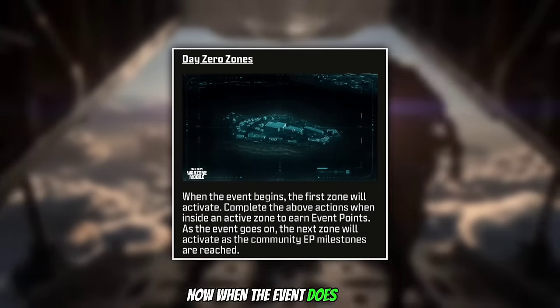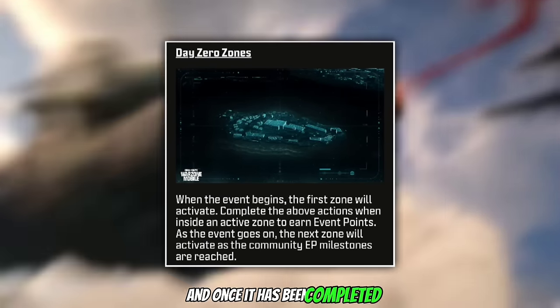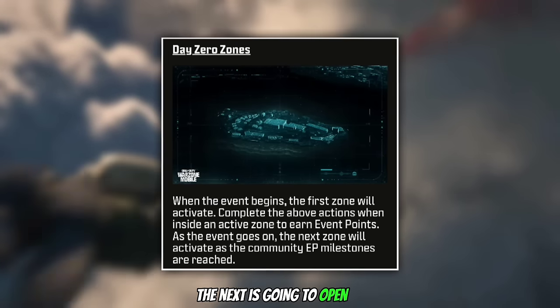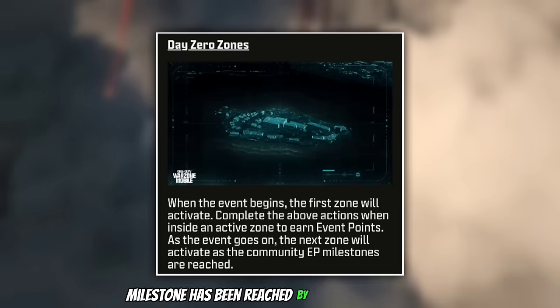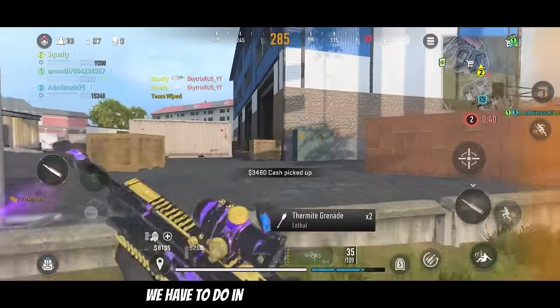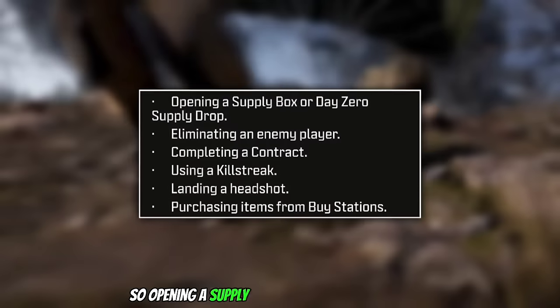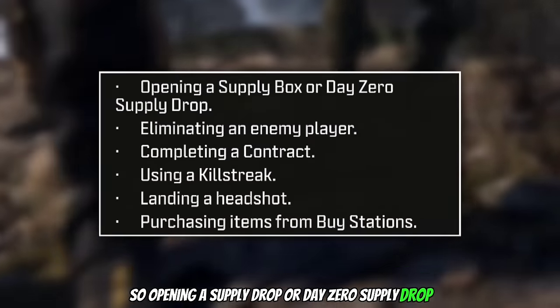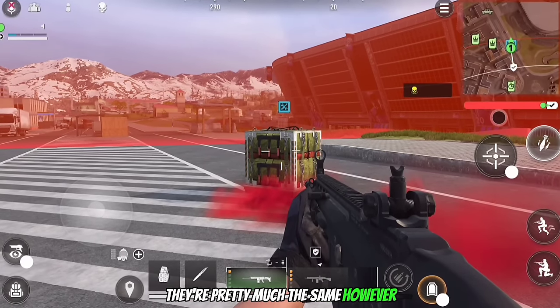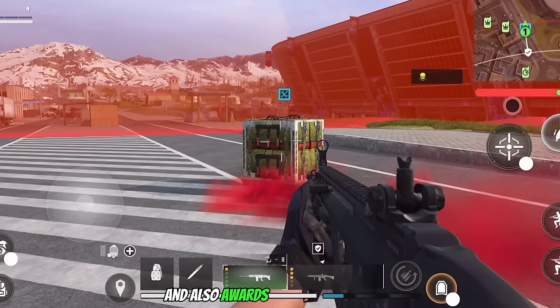When the event starts, 1 zone is going to be active, and once it has been completed the next zone opens up once the EP milestone has been reached by the community. The tasks we have to do in these zones to earn EP include opening a supply drop or a Day 0 supply drop — they are pretty much the same, however the Day 0 version allows you to earn more EP and also awards you with better loot.